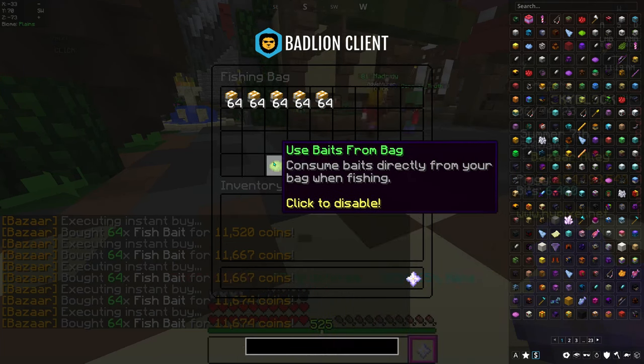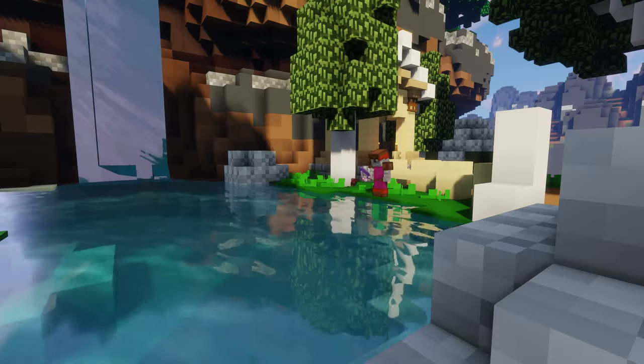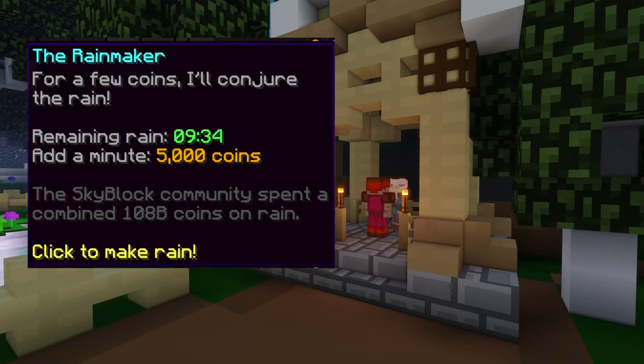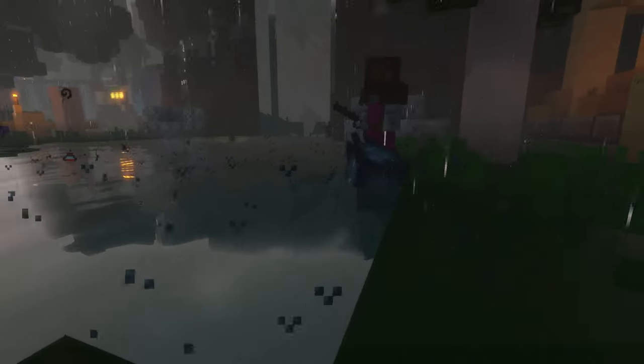Make sure you have 'use bait from bag' enabled — these will then be automatically used when fishing. If you go to the park at the bird trees, you can fish for squids there. At the NPC you can also buy 1 minute of rain for 5,000 coins. While it is raining, squids can spawn in the water, and this is normally always profit since ink sacks can be sold for a lot of money in the bazaar.